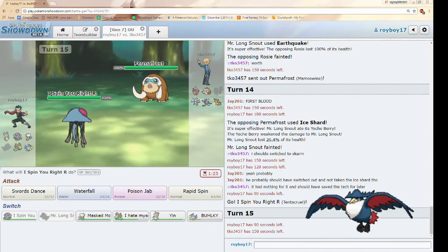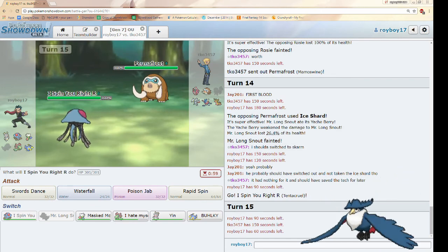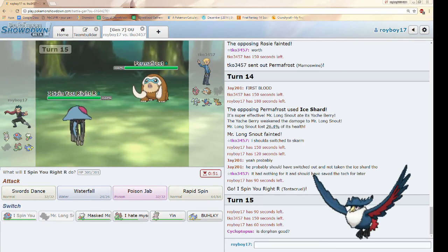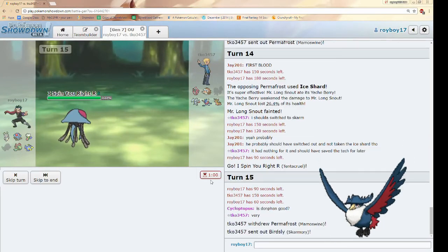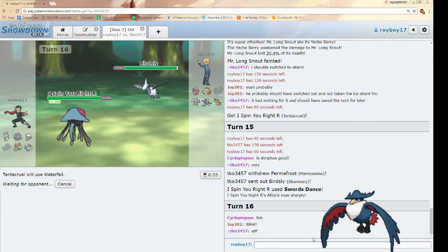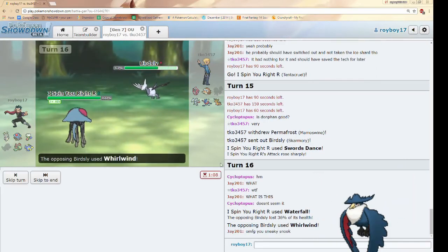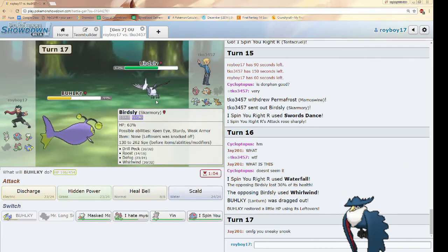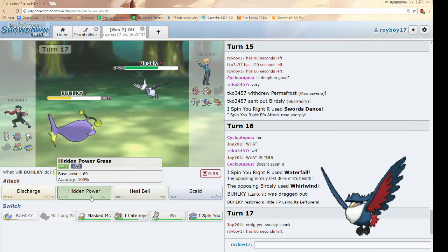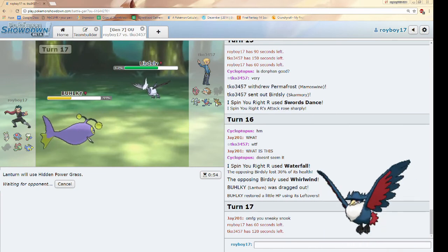Let me check how much an unboosted Waterfall will do. I am Jolly with 252 Attack. Waterfall will do about 70%, but if I Swords Dance it'll die. Okay, that seems like the play. They were not expecting that — physical Tentacruel. Skarmory still hurts a lot though. He knows what it is now. Skarmory is still there, which hurts. He may be expecting Scald for Mamoswine, so I'm going to HP Grass because I feel like he's going to swap into Gastrodon to get Storm Drain off.